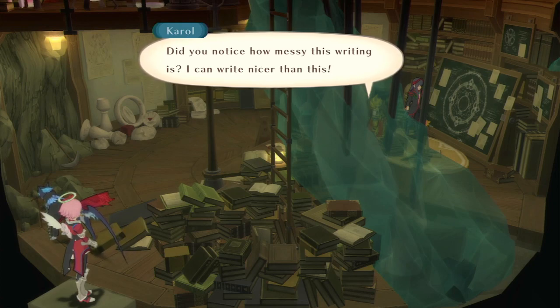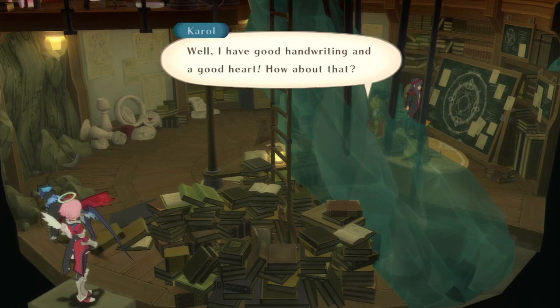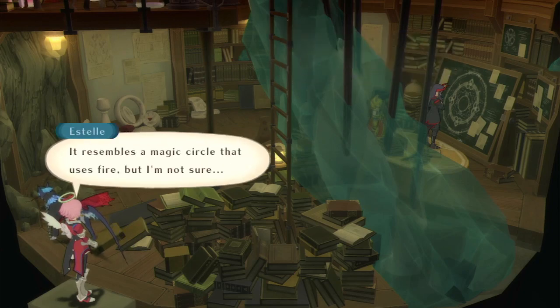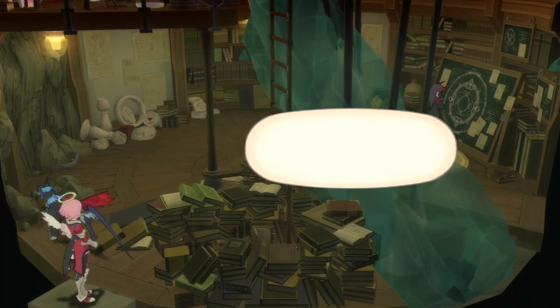Did you notice how messy this writing is? I can write nicer than this. But they say people with bad handwriting have good hearts. Well, I have a good heart — I have good handwriting and a good heart. How about that? Estelle, do you know what this formula means? It resembles a magic circle that uses fire, but I'm not sure. Well, at least you understand it a little bit — it means nothing to me at all.